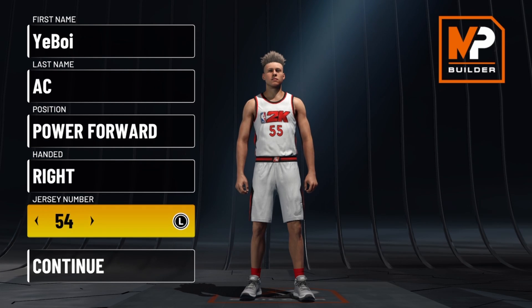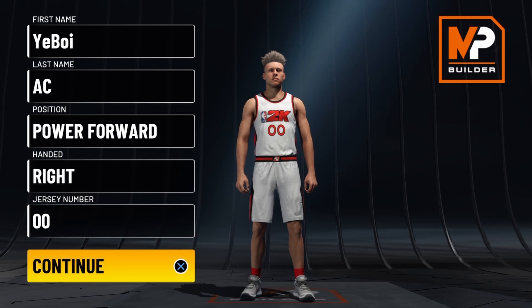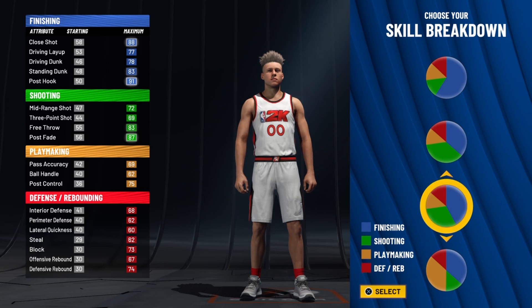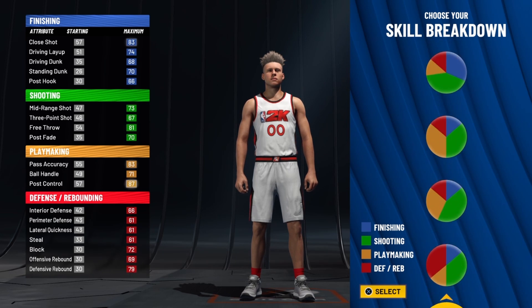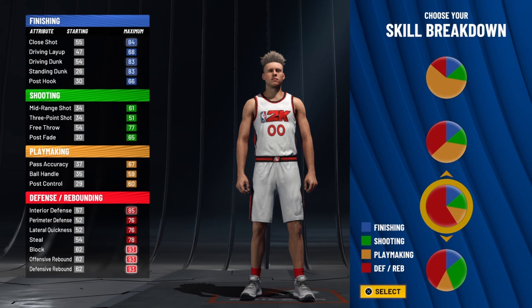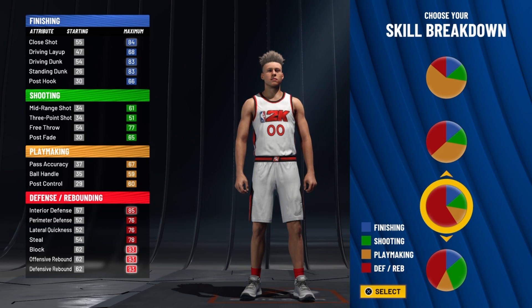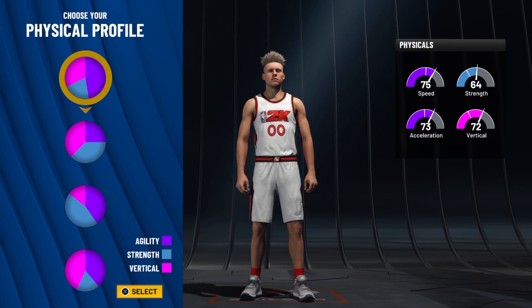Your hand doesn't really matter, jersey number doesn't really matter, but when I do a big man build like this I specifically like to use double zero because it looks nice. On the pie charts, I know some of y'all are going to ask about this — with this build you want to select the one that is entirely defense, which is this one right here. You get a little bit of everything but you're mostly a defensive player. I know y'all are going to ask about shooting — I'll make a separate video on that. Trust me, this is going to be one of the easiest builds to rank up, level up, and park.